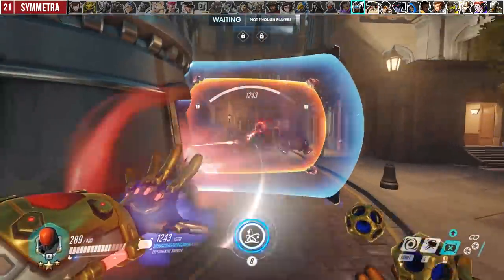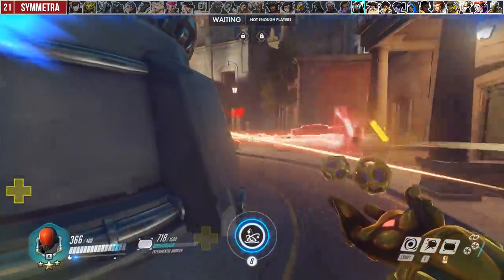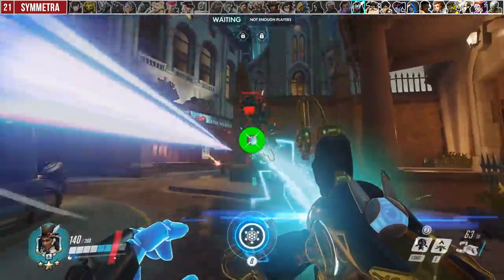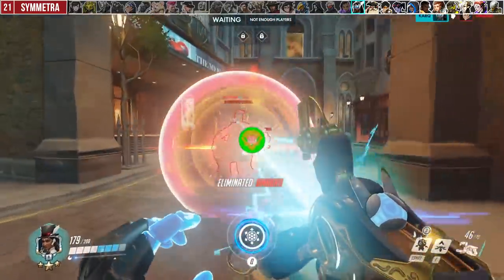Against Symmetra, keep your barrier up to protect your team, but the moment she begins to laser it down, drop it immediately. You need to do everything in your power to conserve your shield so that she does not feed energy off of it. Max energy Symmetra is the hardest counter to Sigma — ensure that she doesn't get to that stage.